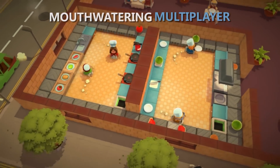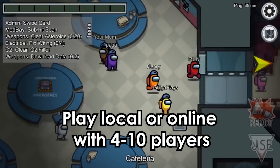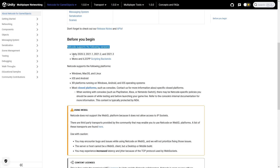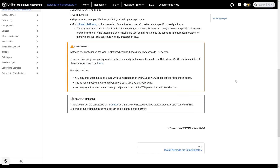Netcode for GameObjects is primarily designed to support relatively small-scale co-op games, so think games along the lines of Overcooked, The Mangas, Stardew Valley, Animal Crossing, and so on. It supports all of the latest LTS versions, so version 2020, 2021, and it works on all platforms — mobile, PC, consoles, XR, and so on. The only exception is WebGL, since there are apparently some issues with accessing IP sockets, but there's also a workaround if you absolutely need WebGL.